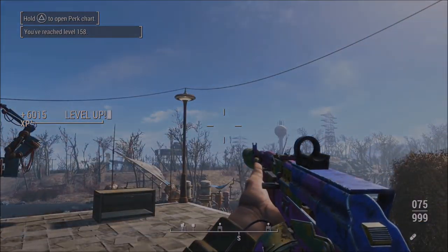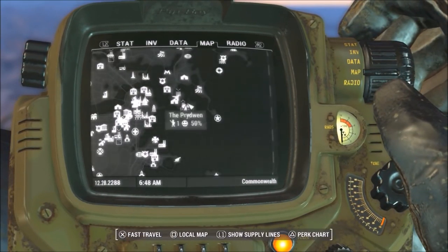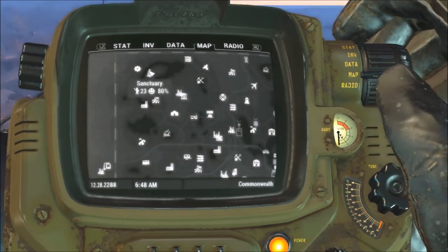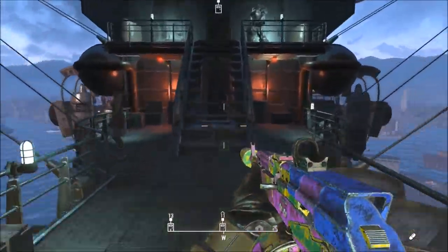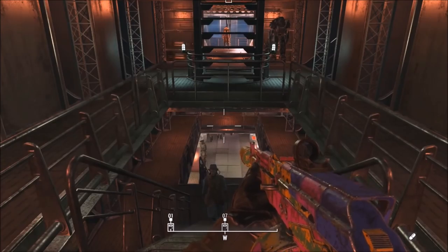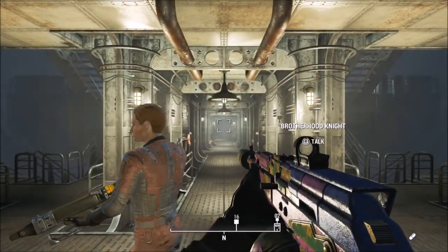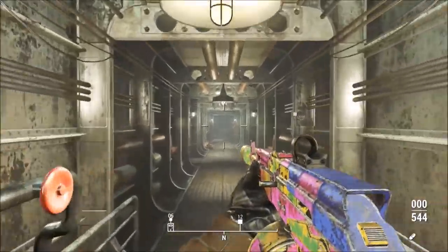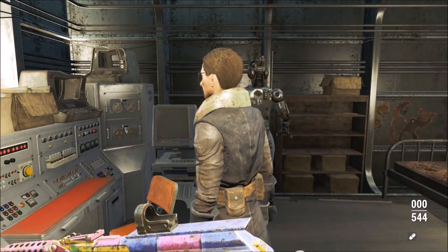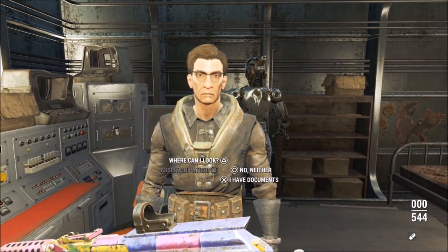For this next XP glitch you're going to need the Prydwen. If you don't have it yet, it's unlocked pretty quickly in the story, and I also have a video on a glitch where you can unlock it early. Once you're at the Prydwen, go inside and head up onto the main deck where all the markets are — we're going to be meeting Proctor Quinlan. If you haven't talked to him yet, he's located down this hallway on the map. When you talk to him, the thing we want to do is talk to him about training a Brotherhood Scribe — it's on the left-hand portion, press Square to assist on patrol.